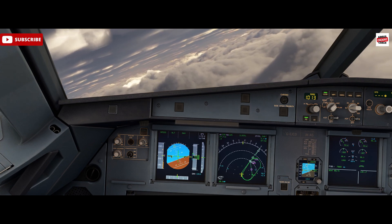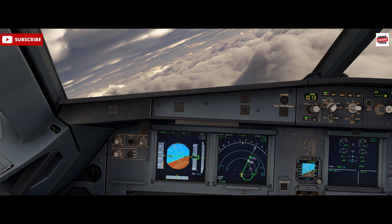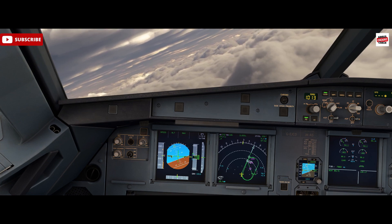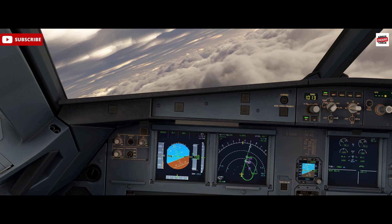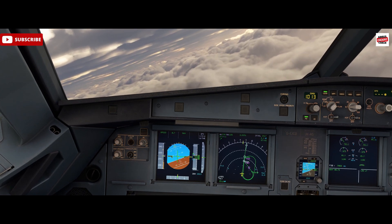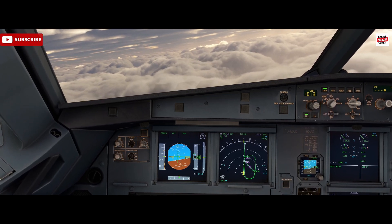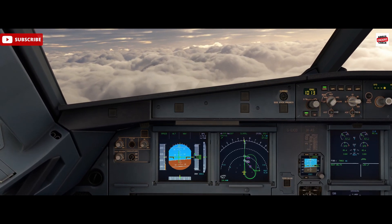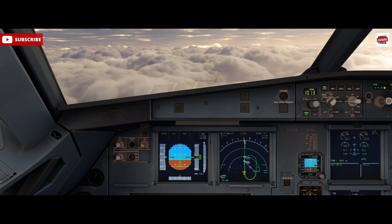The auto land is very much designed to be run with two crew, so within Microsoft Flight Simulator we do have increased workload. It's one of those scenarios which is a little bit more difficult, and things can happen very quickly particularly below a thousand feet within the sim, so there are a number of different checks we need to do.